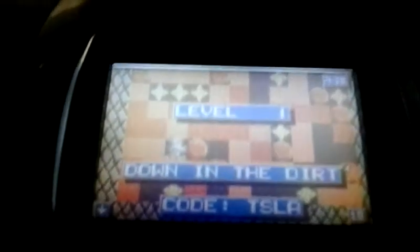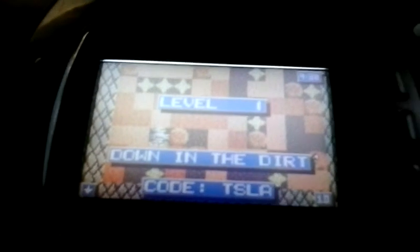Like I said: hold Option 1 and Option 2 down at the same time, then press the B button while holding those down, after you've entered the password KIMI. This is Ultimate Music in Winchester, Virginia.